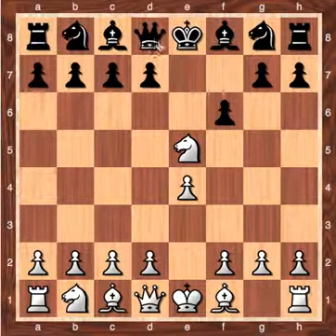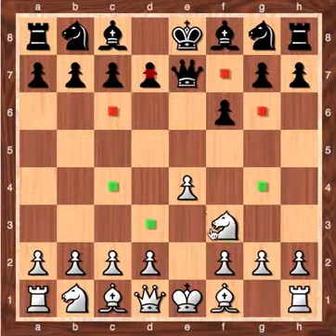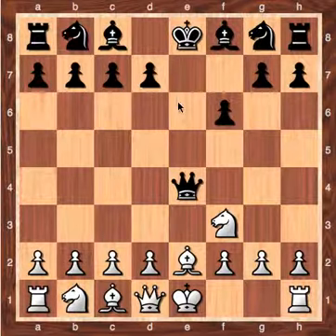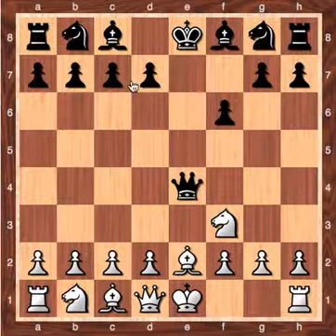This makes black essentially lose a pawn. If black tries going queen here, then you just go knight f3. Queen captures, you have bishop b2 — this queen is lined up against the king. And black has a bad time.